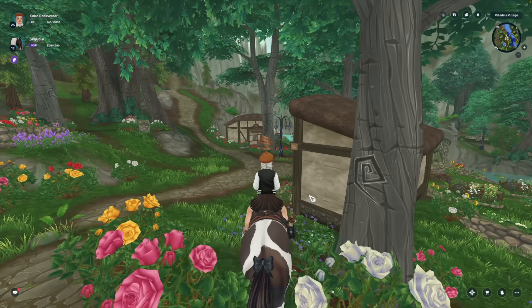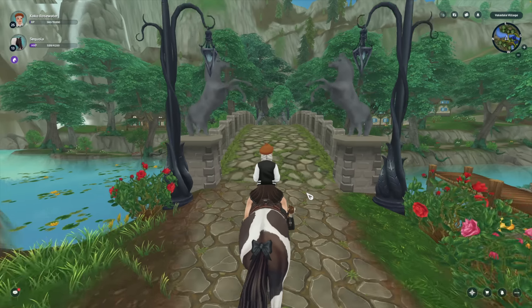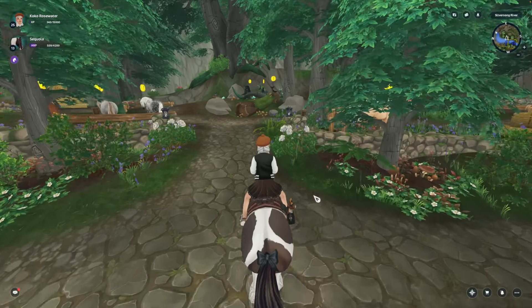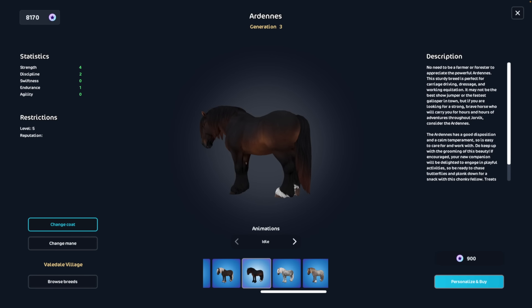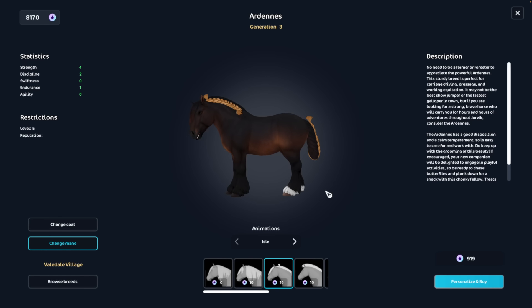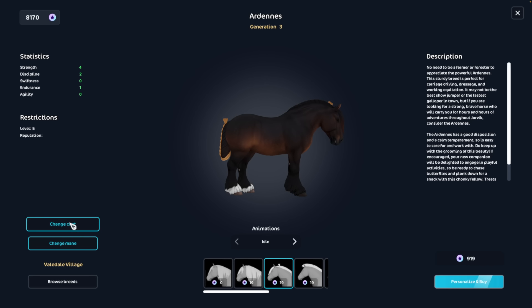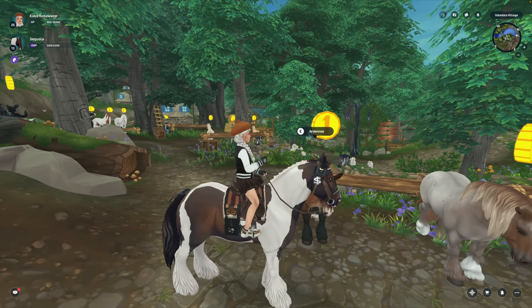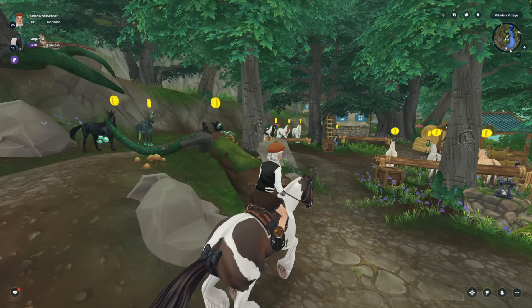I told you guys I'm gonna be looking at a mix of old and newer gen horses today — they're not all gonna be the newest breeds. I kind of want to look at the Ardents really quick. I have a couple of Ardents — the only one I'd consider is this one I like a lot, but the reddish tint on the mane and tail is kind of a deal breaker for me. I don't think I'm gonna buy an Ardent today; I just wanted to look and remind myself what they all looked like.